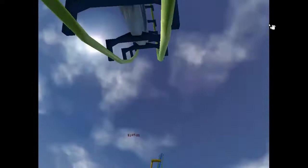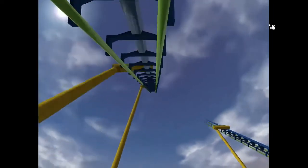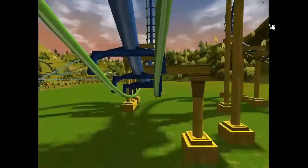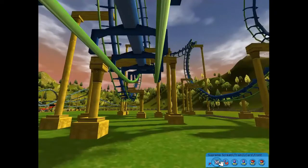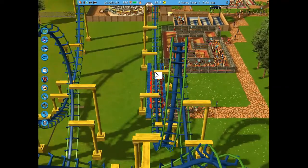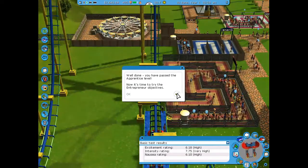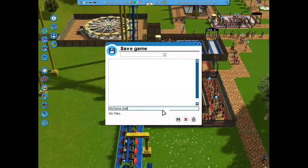Now we're going through the cobra roll, then the loop, flying almost all the way to the top of the spike, and coming all the way back. By the time we get off this ride, a couple of seconds later, we'll almost be at our goal. Everyone is enjoying the ride — we're at about 396 guests. There we go: 400! We did it! The intensity rating is very high, and the other two metrics are high as well for that coaster.